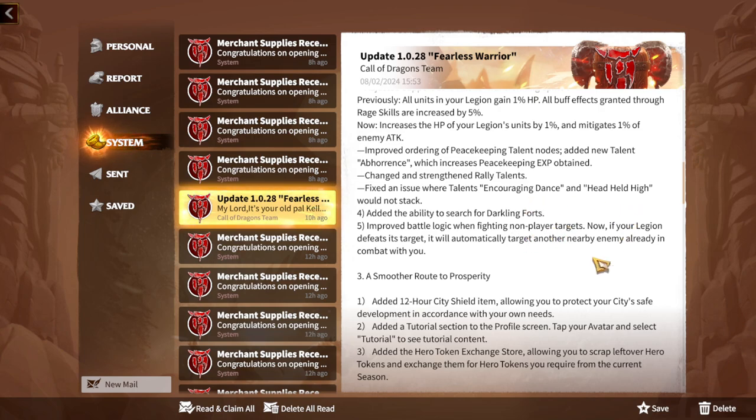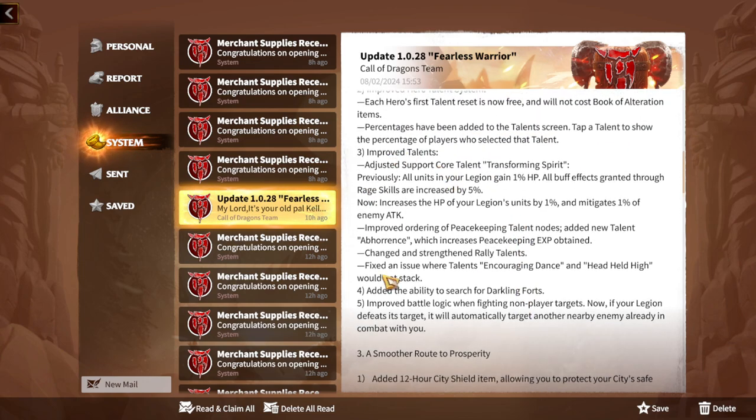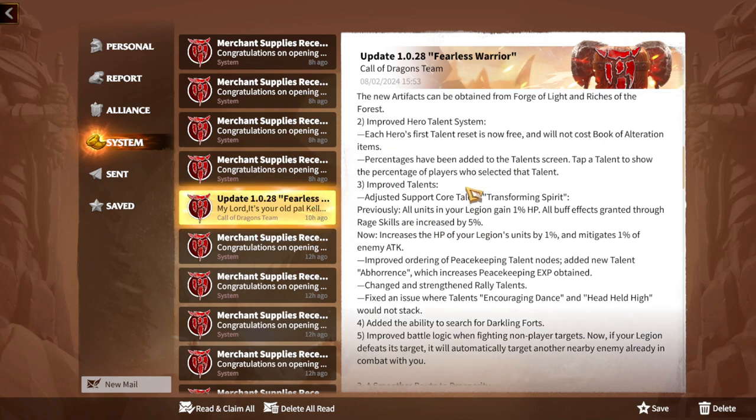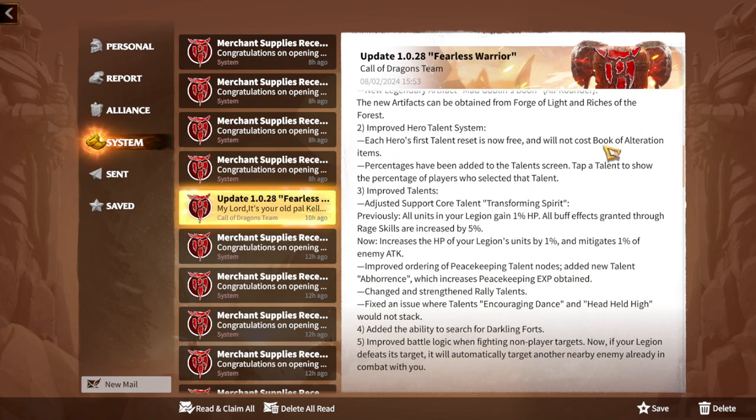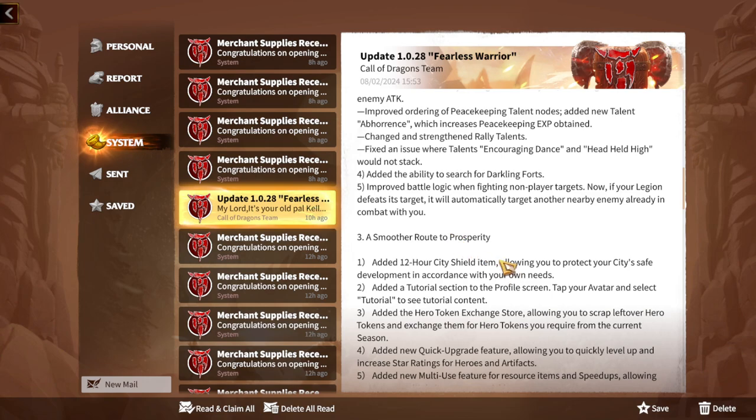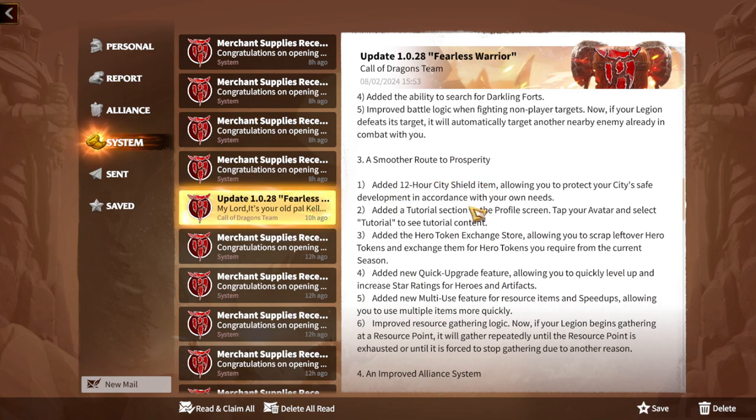They also strengthened rally talents, fixed an issue with the Encouraging Dance and Head Held High talents, and added the ability to search for Darkling Forts — great, since nobody likes checking the map every time. Improved battle logic means when your legion defeats a target, it will automatically target another nearby enemy already in combat with you. The most important change from the talent section is free talent resets, no Book of Alteration needed.